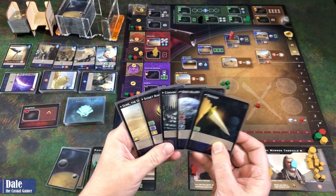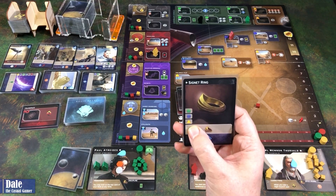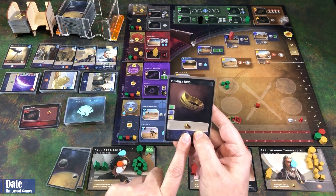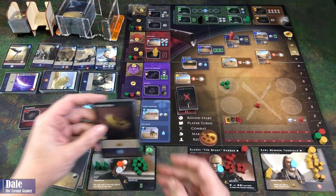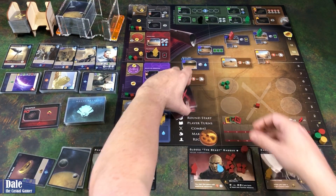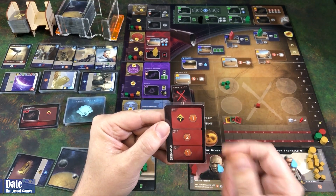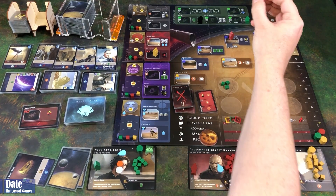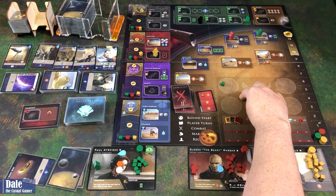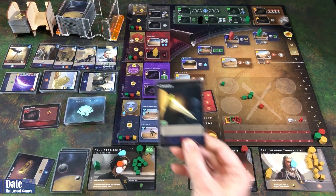We're going to use the signet ring so we can go to a green space, the blue circles or the triangles. We're going to go to Arrakeen in the blue circle. We get to activate our signet ring ability, and we need to see what our conflict is. We're going to go up here and fight, and we'll bring in two. We get to draw a card, getting the Dune Desert. And because of our ability, draw into a dagger.